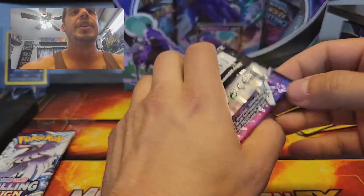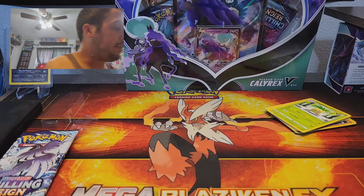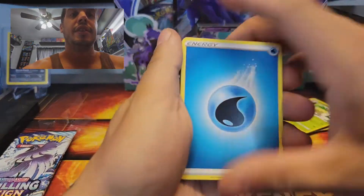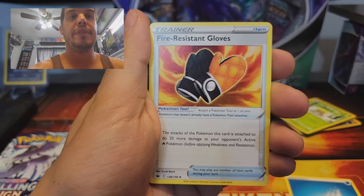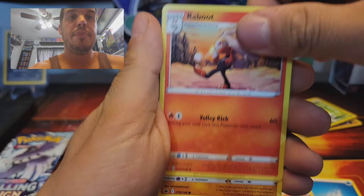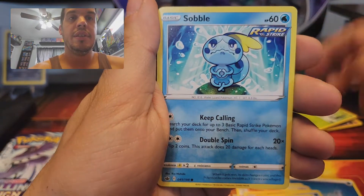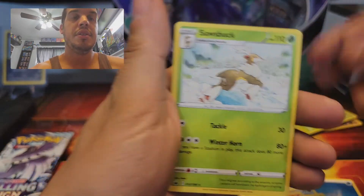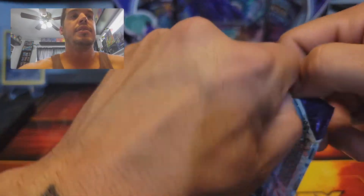Now we've got two Chilling Reign packs. Going to open this one first. I'll tell you right now, if I get another Articuno V I will literally rip it — I'm done seeing that card. Water energy, Oven Mitts, fire-resistant gloves, Welcoming Lantern, Reboot... Farfetch'd, Castform Rainy Form, Larvesta, Sobble, Ladyba, Bounce Sweet Sauce... nothing great, nothing big. Those Crobat Vs are cool but that's about it.